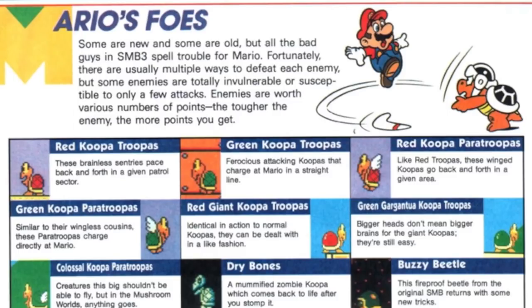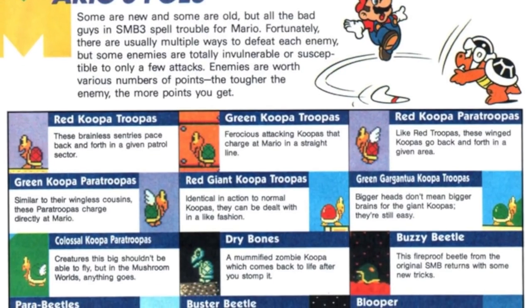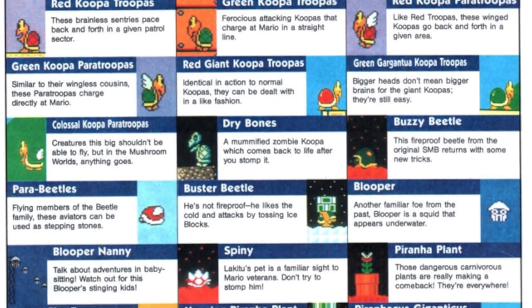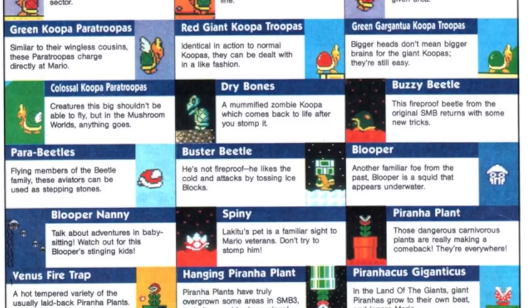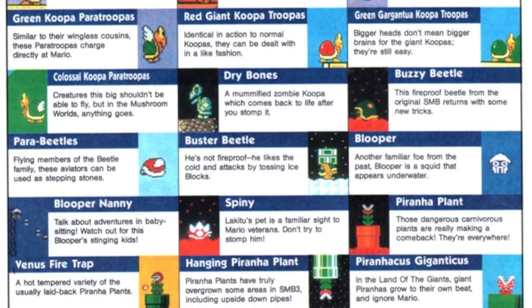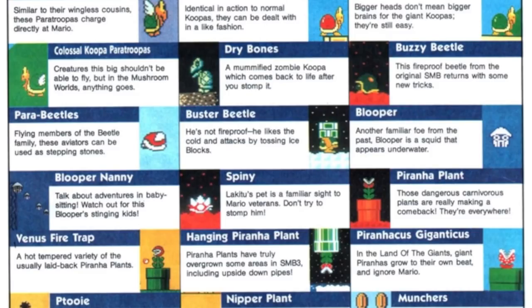There's more — we got the Koopas, the Paratroopas, the Koopa Troopas, Dry Bones, Fuzzy Beetles, Colossal Koopa Paratroopa. I didn't even know the Colossal was part of it — I just called them big Koopas. Bloopers, Pair Beetles, Blooper Nanny. I had no idea that was called a Blooper Nanny. I don't know if 'nanny' is a good word considering the Blooper shoots its babies at Mario and then unfortunately they kind of disappear and die. That's a very sad story.